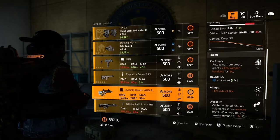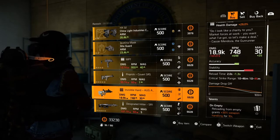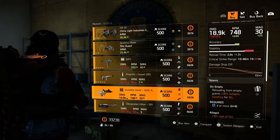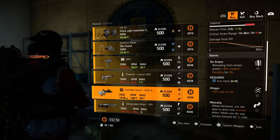We have two returning weapons this week. This one is actually pretty good — the Invisible Hand is nice. This is from Cassie Mendoza the gun runner and it actually comes with some pretty good talents. We got one empty slot, Allegro, and Whimsical. Go ahead and swap out that first talent, throw on something nice, and you've got yourself a beast of a weapon.